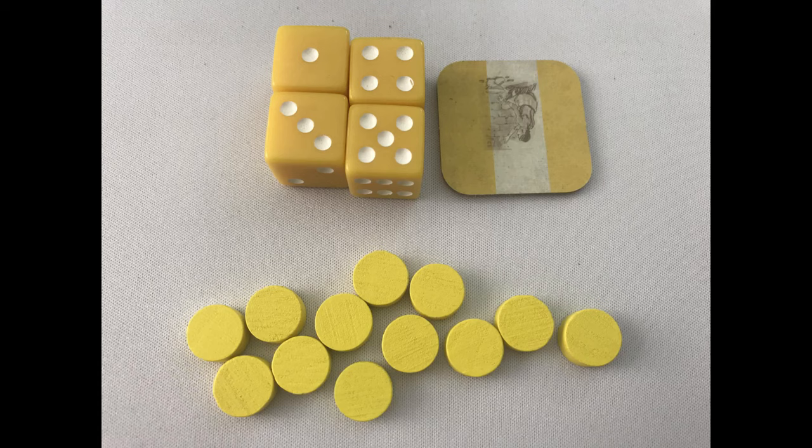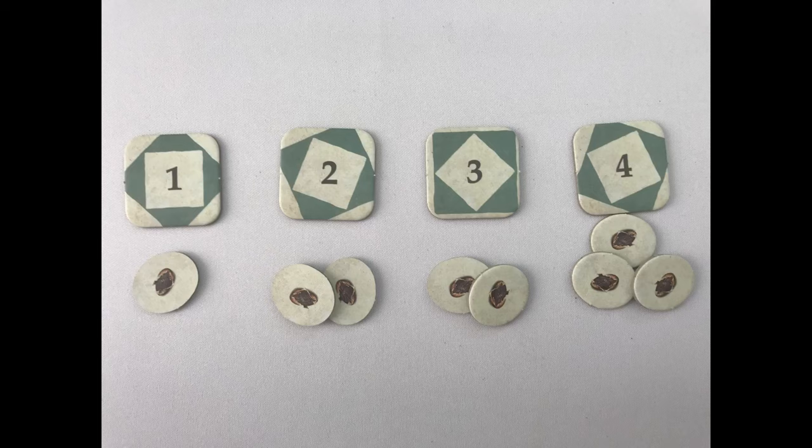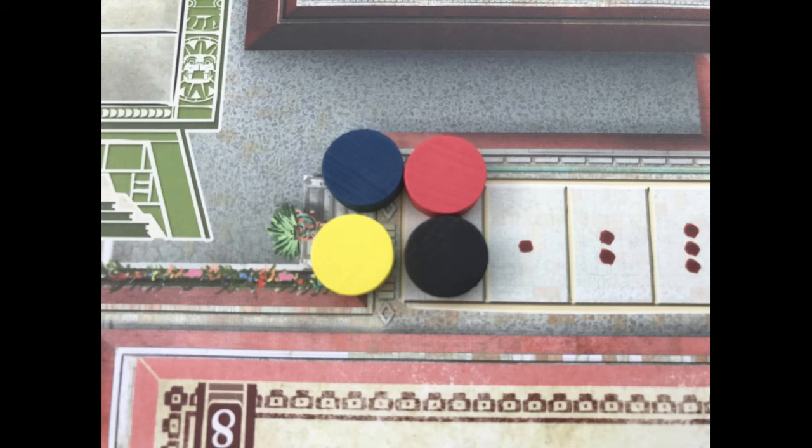On to player setup. Give each player a colour identification token, 12 colour discs and four worker dice of the same colour. Each player puts a worker value 3 into the middle of the ascension wheel. Choose a random start player and give that player one cocoa. The player to their right will get three cocoa and all the other players will get two cocoa. Give each player a turn order token with their position on it.